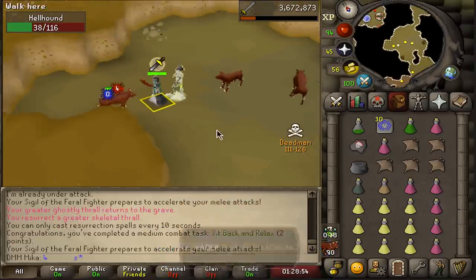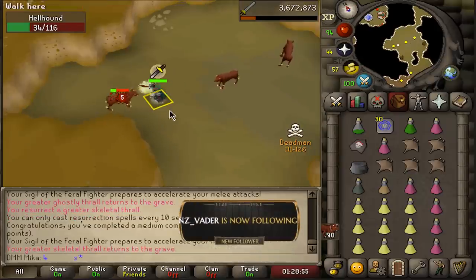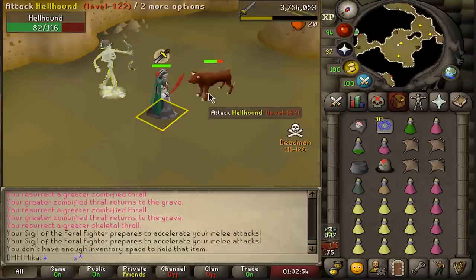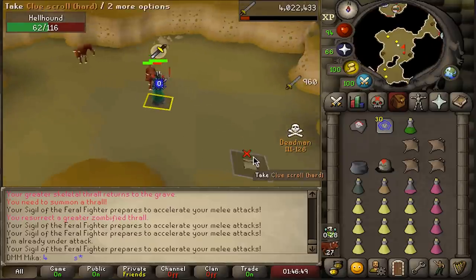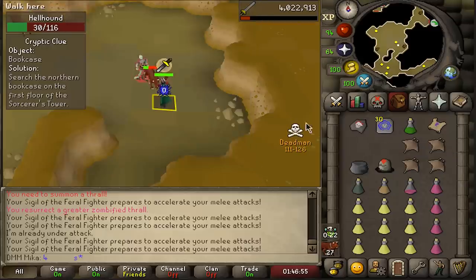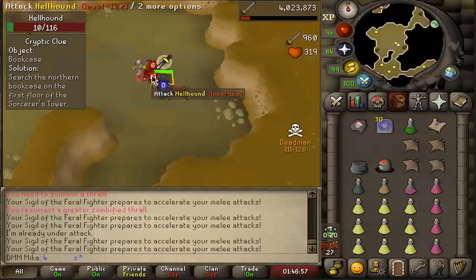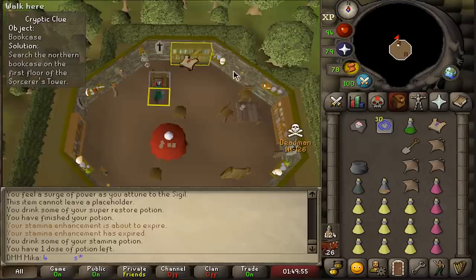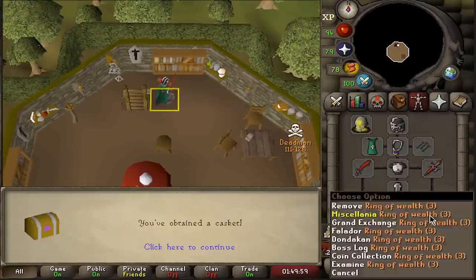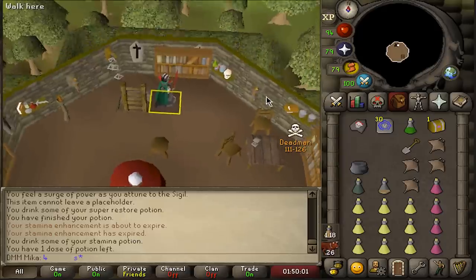Eight extras hitting back to back — I can just keep summoning them. Sigil of the augmented thrall just dropped — around 350k, we take those! Everybody hold their breath — is it an easy clue scroll? Yes! Search the bookcase, first floor sorcerer's tower — that's an easy one. Let's do it. Got sigil of the bloodhound — one-click casket, yes! Another one — that's four in a row! Let's see if we get something insane from this hard clue.